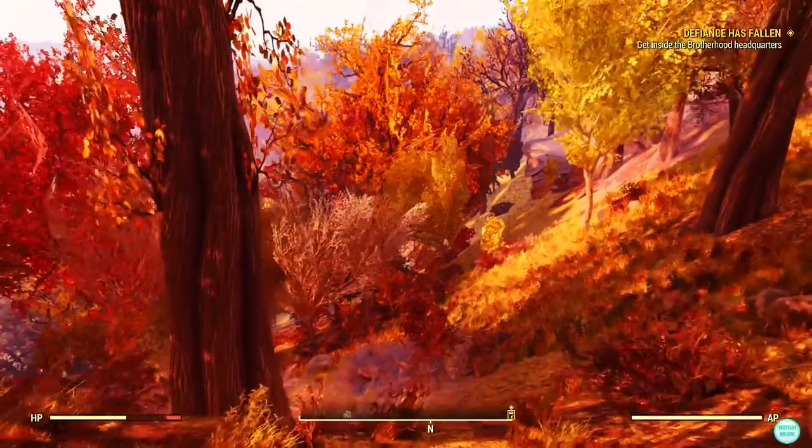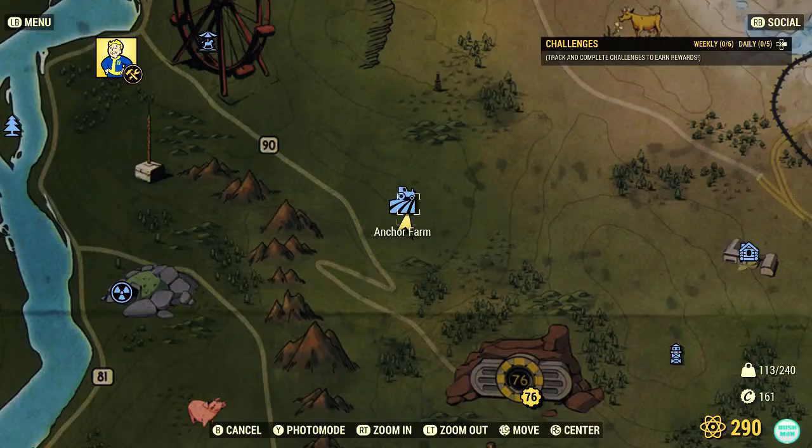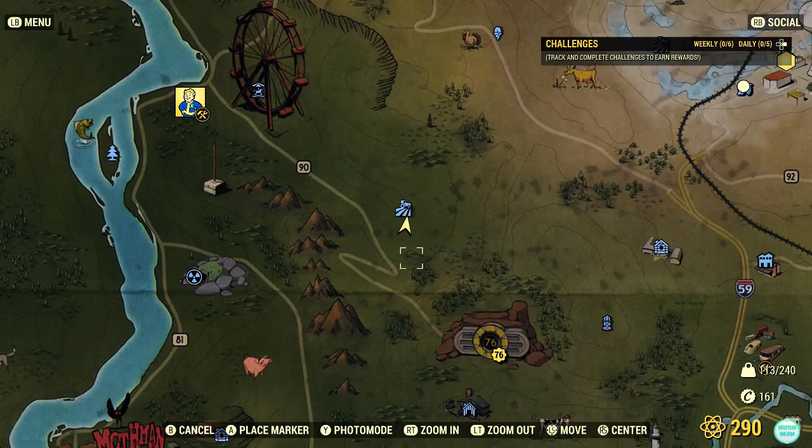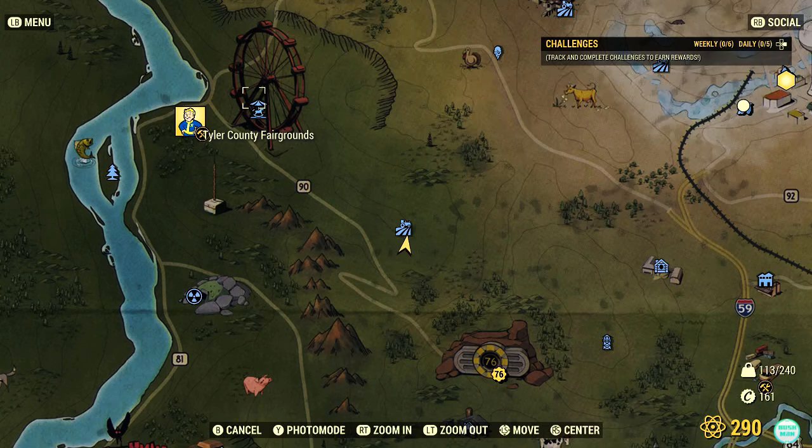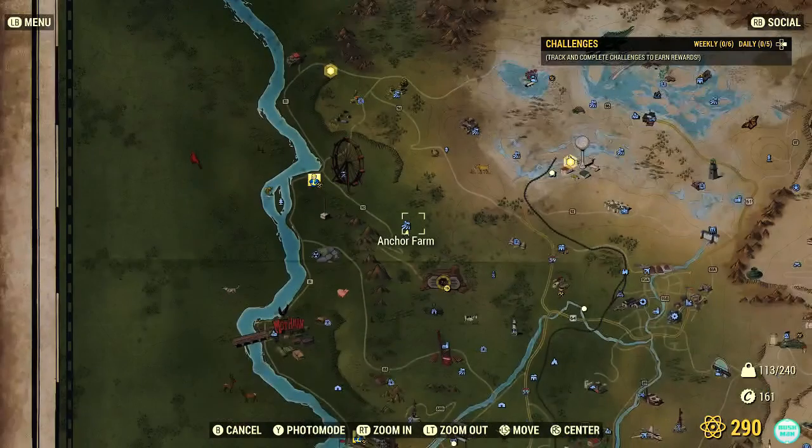But where exactly is this place? This is called Anchor Farm and it's not too far from Vault 76 — just north from there, not far from the Black Mountain or Deathclaw Island, and southwest from the fairgrounds.